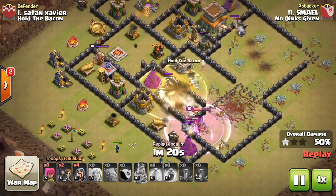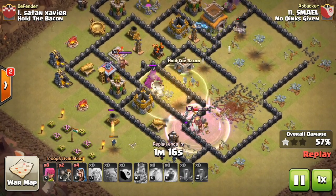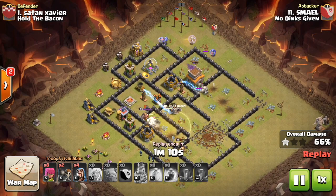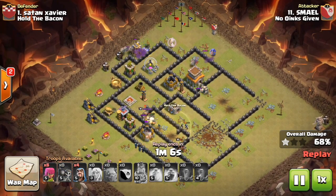The golems go around and set off one of those big bombs again. The wizards start taking some damage from the mortars and wizard towers, so he drops his heal spell just as the bowlers go around the outside with the healer on them. One bowler finishes off that town hall while the others keep walking around.